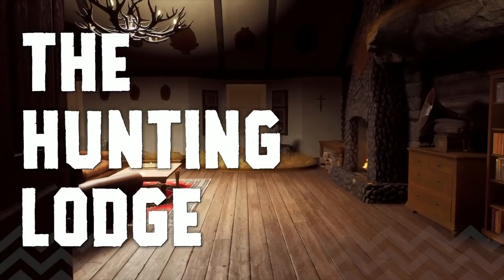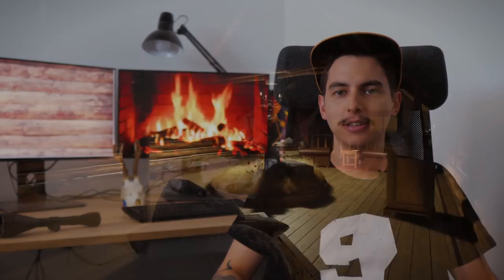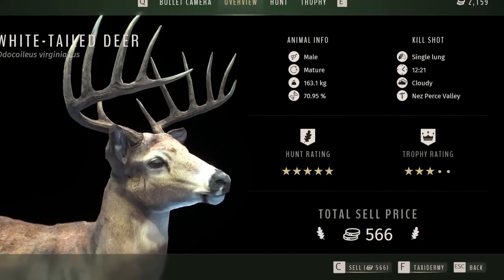One of the first things I wanted to note is that there is going to be a lodge in each reserve serving as your home base. Basically, this is going to be your main lodge on the map where your trophies are kept. They also mentioned it's going to be where you can find your laptop to access your email, the shop, and storage lockers — where you can purchase gear, look at your currently owned gear, and swap stuff out if you need to.